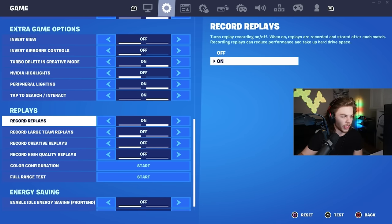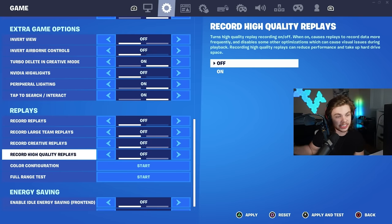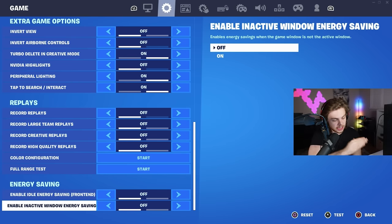Now we're moving on to the essential stuff that no one talks about. If you want the lowest input delay possible, make sure you turn all your replays off. And if you scroll down a little bit, you'll see energy saving — make sure those are turned off because they will affect your frames if left on.